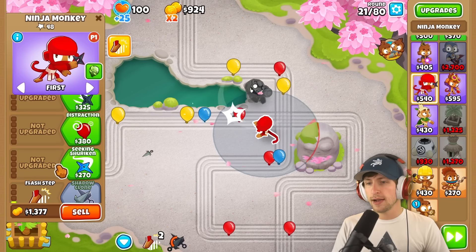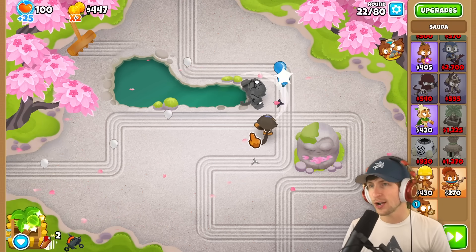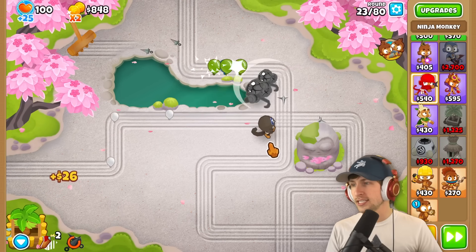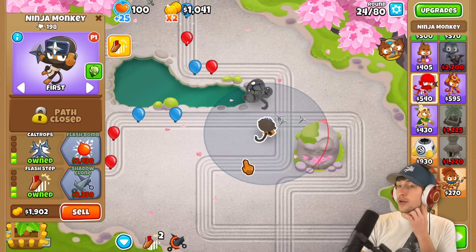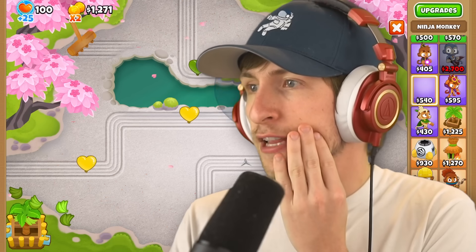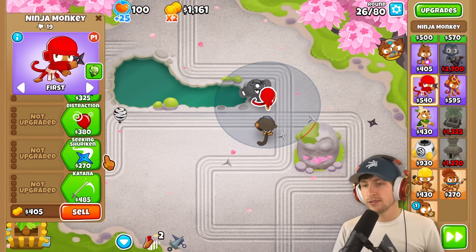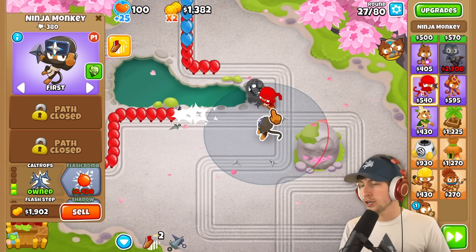I'm gonna get the katana, flash step, and I'll get caltrops on this one. Because if I have caltrops on one of them and I get the clone — double caltrops! That's a good idea. I totally wasted that, I should not have done that. At least we don't have to worry about — oh, we do have to worry about lead balloons though. Yeah, how are we gonna do that? Flash bombs! But then you won't be able to get the shadow clone — you're gonna get a whole nother one down, never mind. I'm just yapping away.